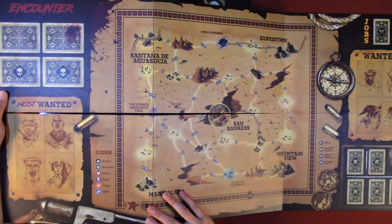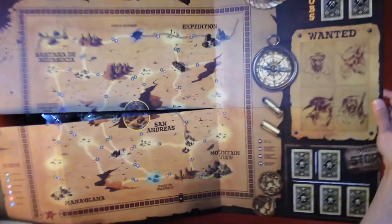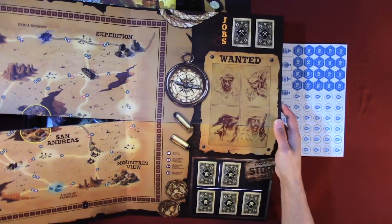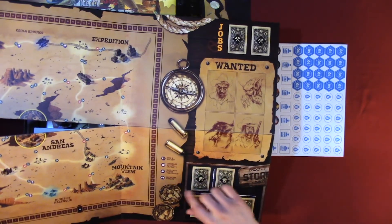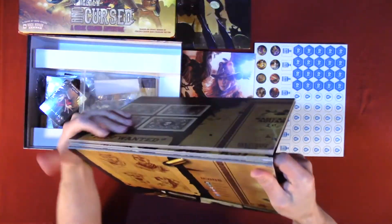Similar setup on the back — you have your four wanted, your icons, your locations in the center, your track, and then the same thing: jobs, wanted, bullets increase, and your store, five slots. We'll place this aside.